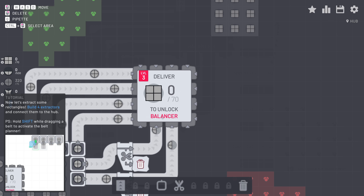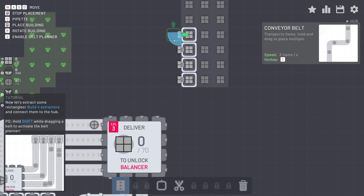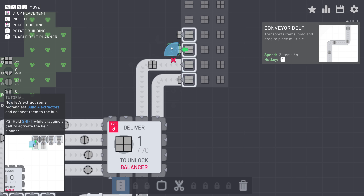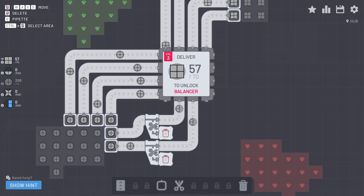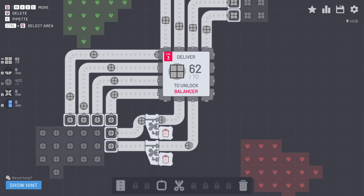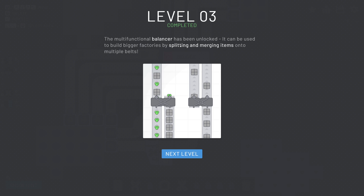To unlock one of the most useful items — the balancer — we are going to need a bunch of squares. So let's go ahead and set up some extractors. Of course we're going to build everything up making sure we are collecting those as soon as possible. The shapes right now are very simplistic, however it's going to get a lot more complicated very soon. We unlocked the balancer.